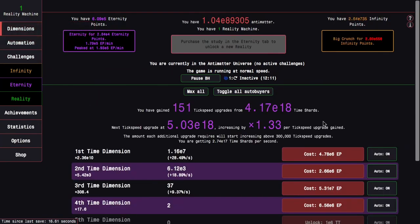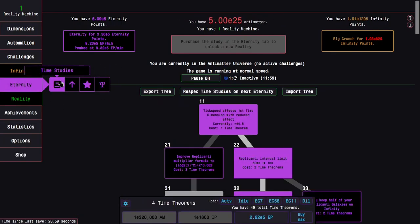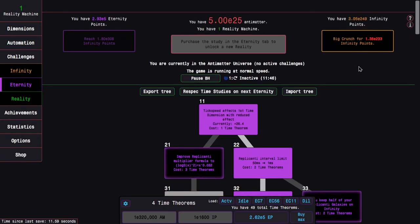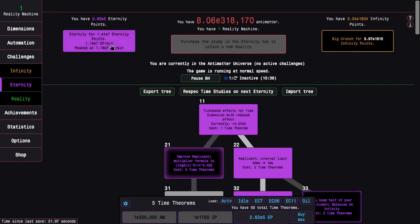Maybe I should actually disable some of my automation here. Just get enough to get the one EP multiplier, which can't be that hard, because all these are actually more expensive, and these time dimension things kind of suck at this point. Just get maybe one E6 eternity points and that will do it — five times eternity point multiplier from here. So I'm trying to push a little bit farther this time — this allows me to get a couple additional time theorems and enough to get E7 eternity points.